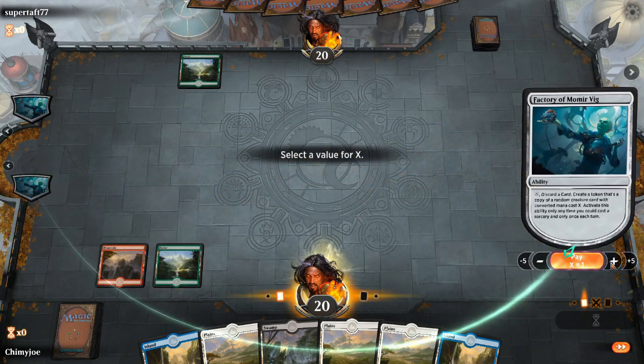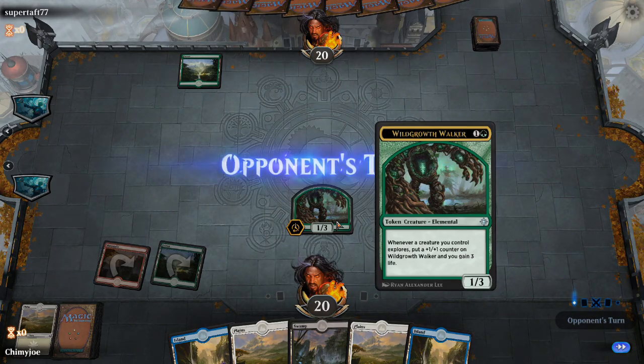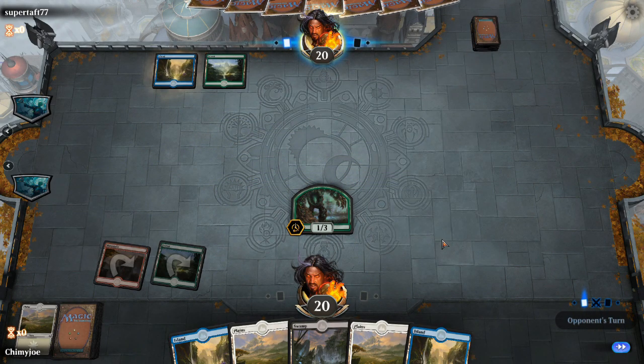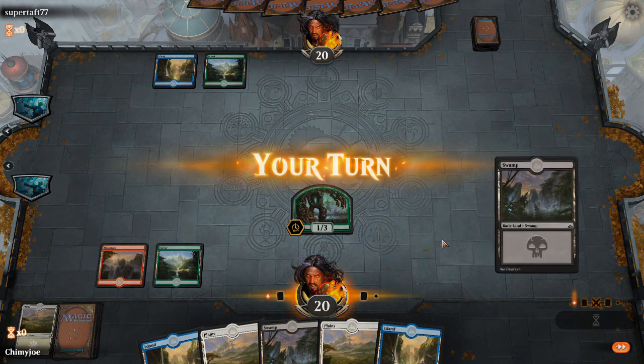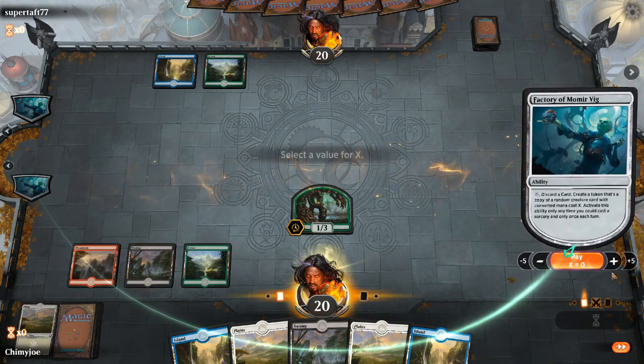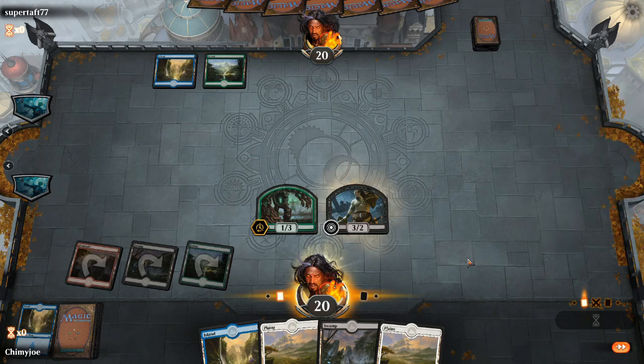We are going to go for a two. Incubation Druid. Wild Growth Walker. Let's hope for some Explorer Creatures on three. Jade Light Ranger - let's go. Give me Jade Light Ranger. It's not going to give me Jade Light Ranger. Boom.